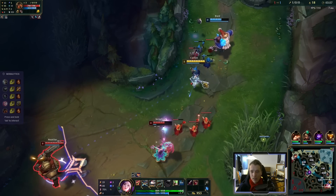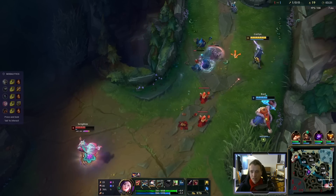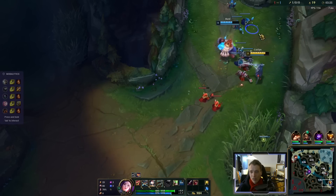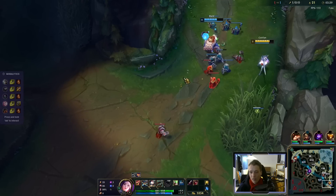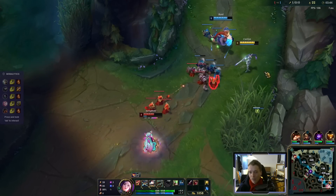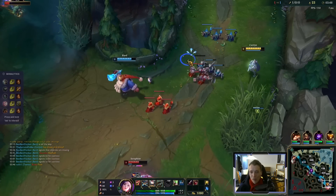We can trade very aggressively because of Fleet Footwork and everything — it's such a great rune. So good for early aggression, especially on Caitlyn or on similar champions. On Jhin as well. You could be greedy and get Dark Harvest here, but all the other runes are just so good. They solve a lot of problems.